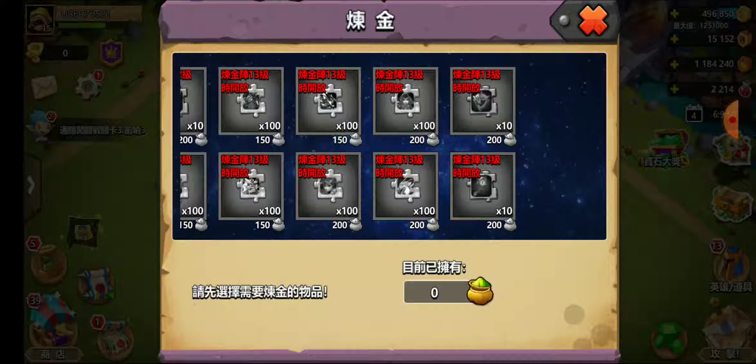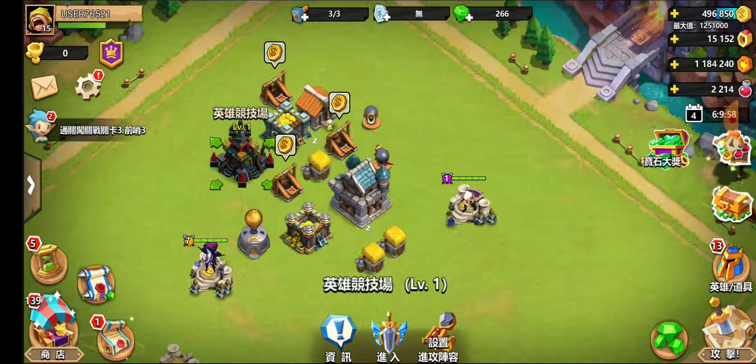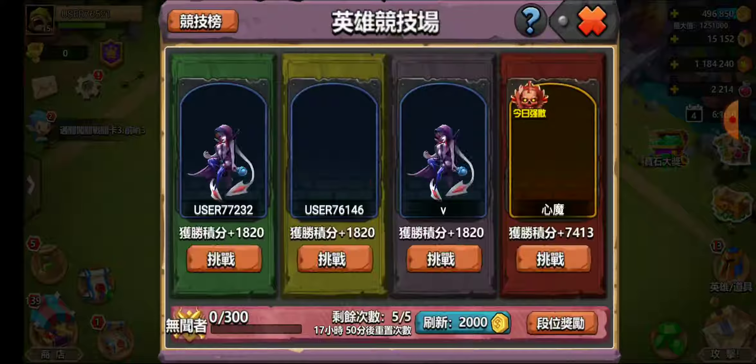Next up, we have Alchemy. There are new rewards on the last page — it looks like there's a Mistress title and then some other small things there.